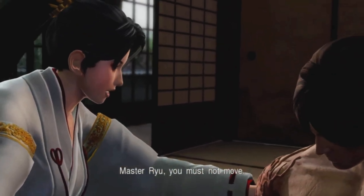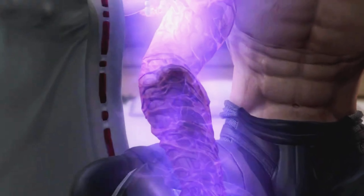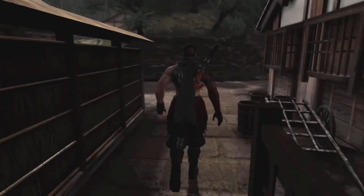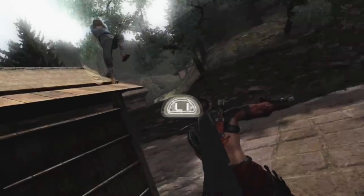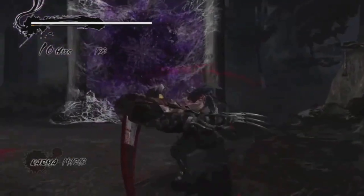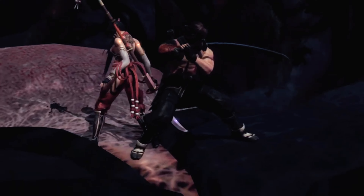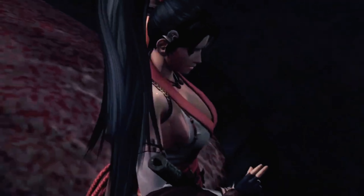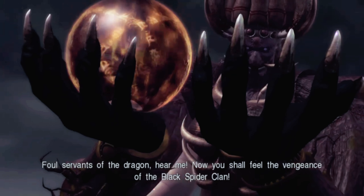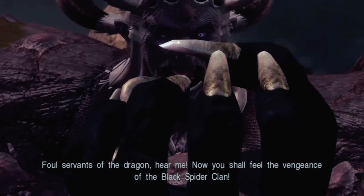Ryu is dreaming about the Grip of Murder taking control already and is screaming. A girl heals Ryu with a stone. After recovering, we get attacked by Sanji. Going out with Momiji, we fight enemies and see the girl from Ninja Gaiden Sigma 2 - she's from the black spider clan. We defeat her by destroying her weak points.